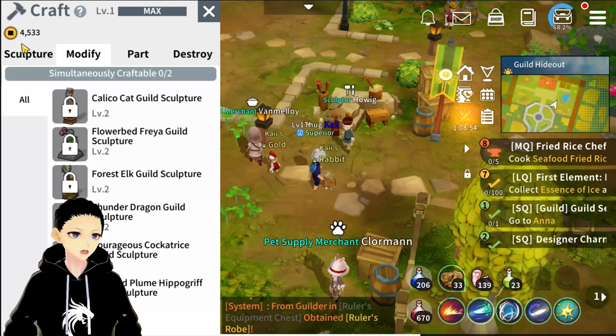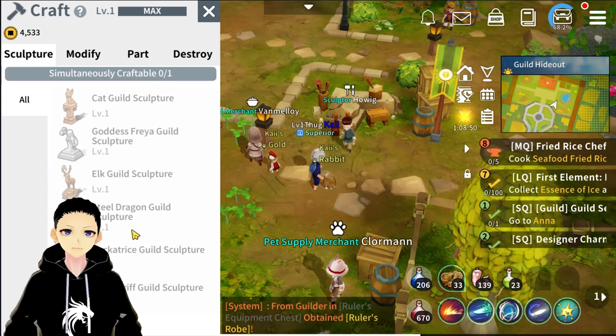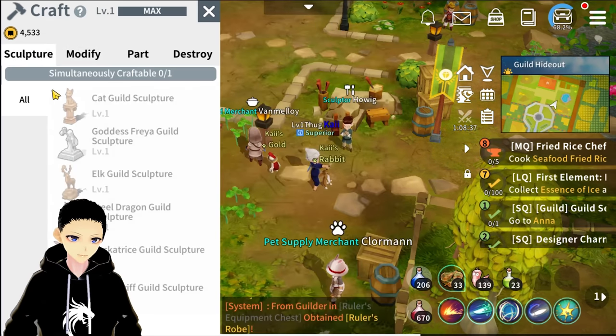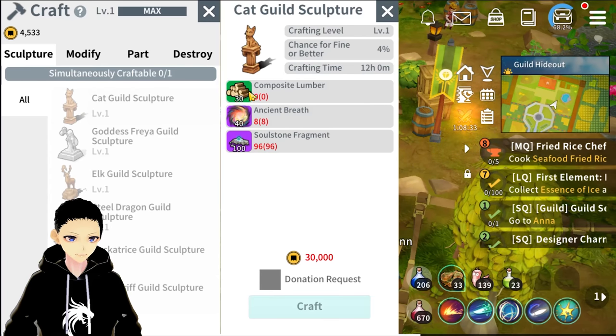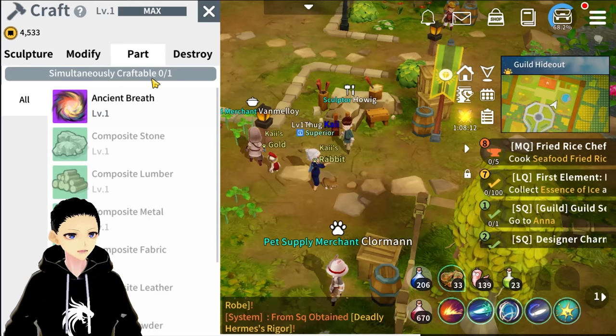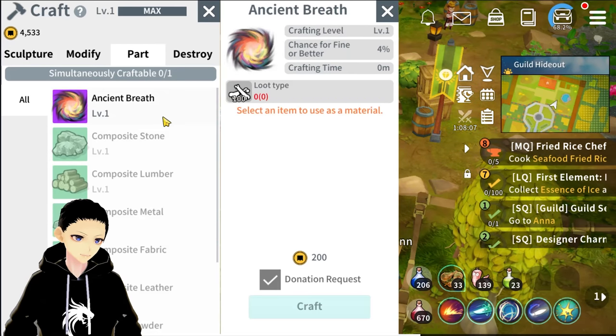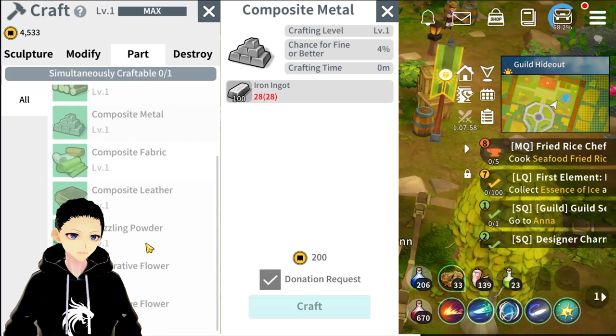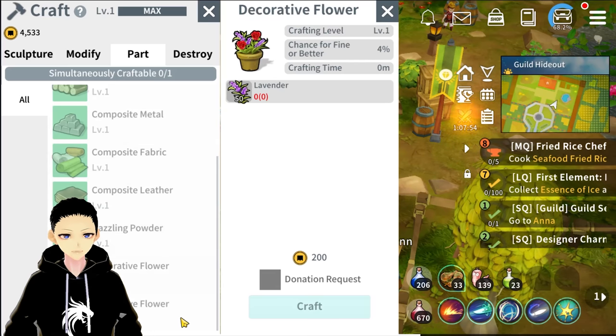You have to craft the level one base first, then use those to upgrade to the level two version. To craft a sculptor it requires composite lumber, ancient breath, and soul stone fragment. Soul stone fragments are obtained through your daily guild raid — they get added to your guild storage automatically. To craft composite materials: ancient breath needs 100 common loot, composite stone needs 100 stone, composite lumber needs 100 light lumber, and composite metal needs 100 iron ingots.